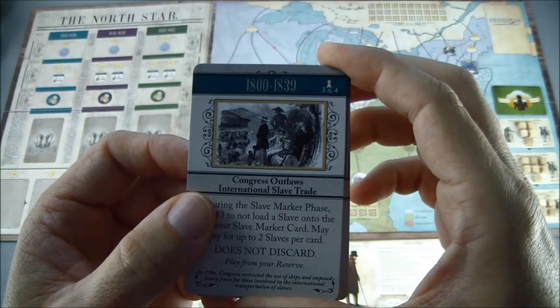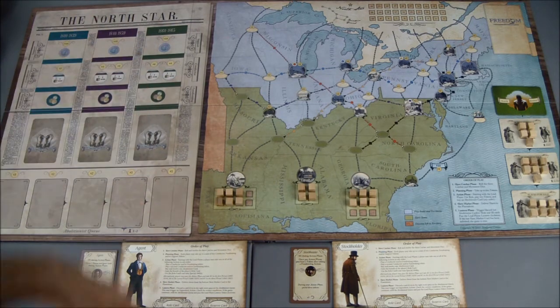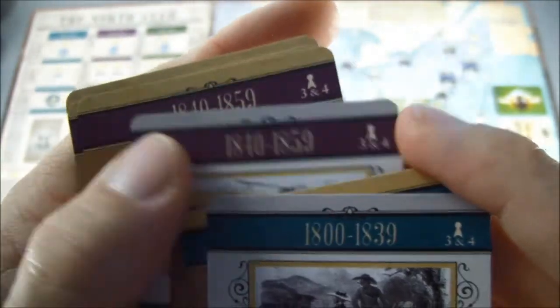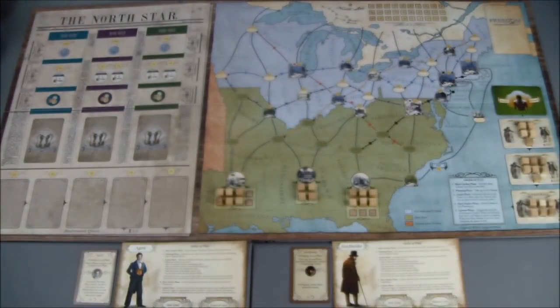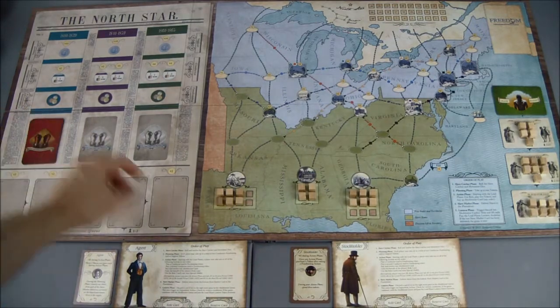Now we set up the Abolitionist decks according to time period. On the board there are three time periods: 1800–1839, 1840–1859, and 1860–1865. Just like the slave market cards, for a one or two player game you remove all cards with the three and four player designator. Those get taken out and set aside. Cards for one and two players, or those used for all counts, have no player indicator on them.